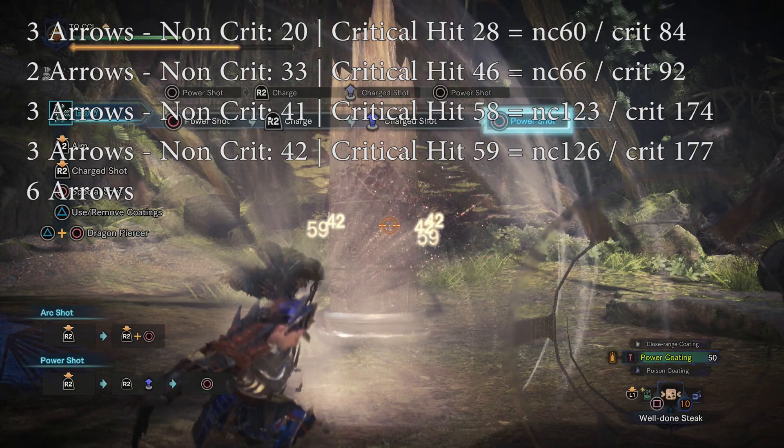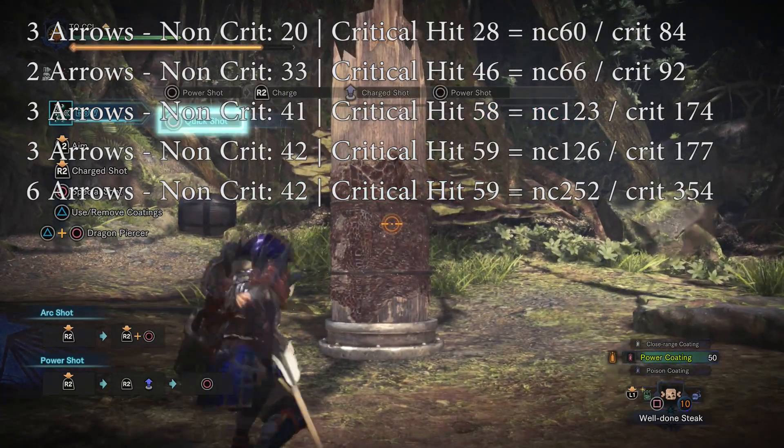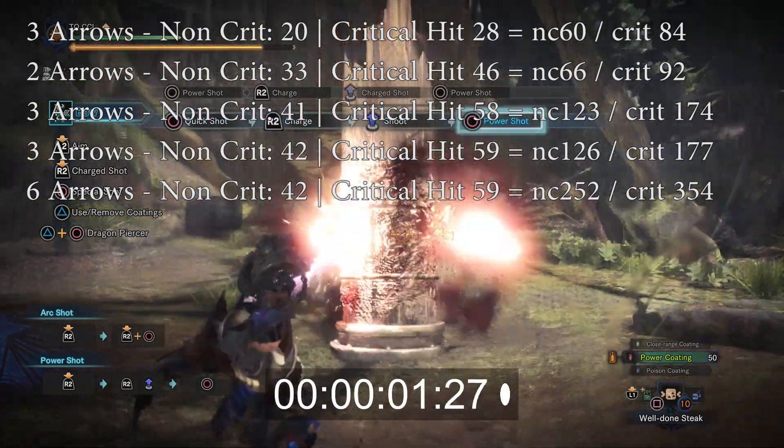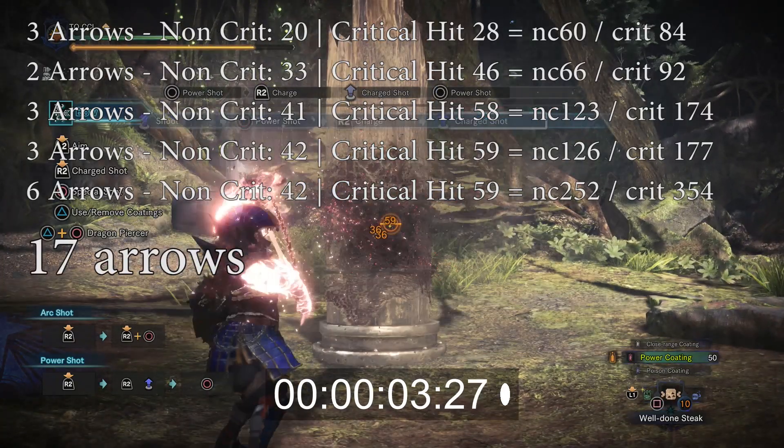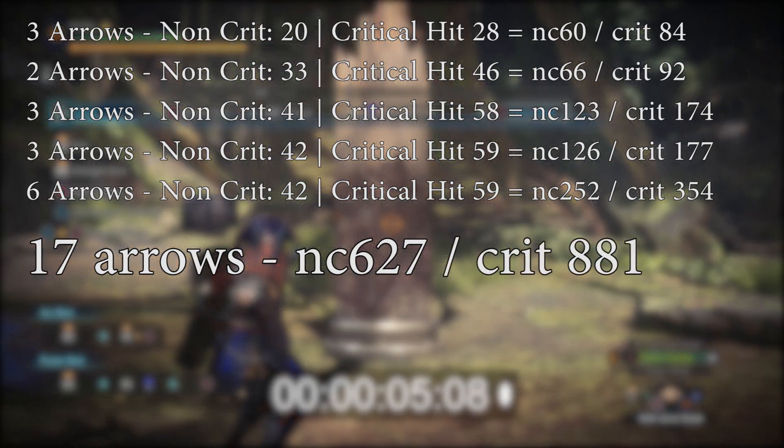Now for the fifth shot, doing the same damage again — 42 non-crit and 59 all crit — but as this is a spread shot at charge four, you get six arrows, adding up to the same as the first combo: 252 damage to 354. From start to finish, this takes 5.08 seconds, and all together it's a 627 damage non-crit to a 881 damage all-crit combo.